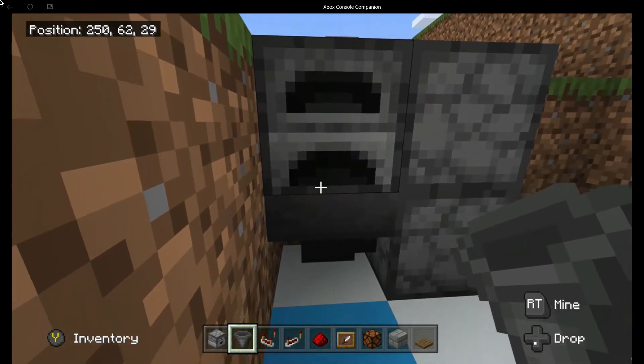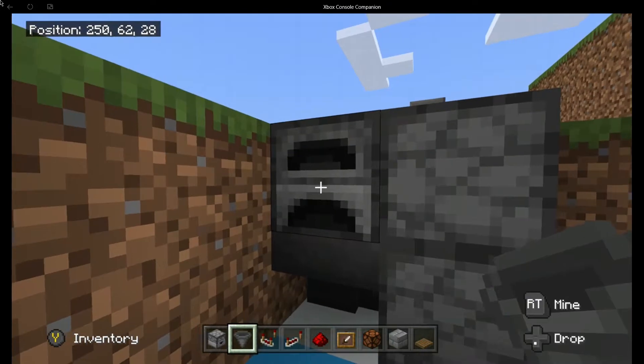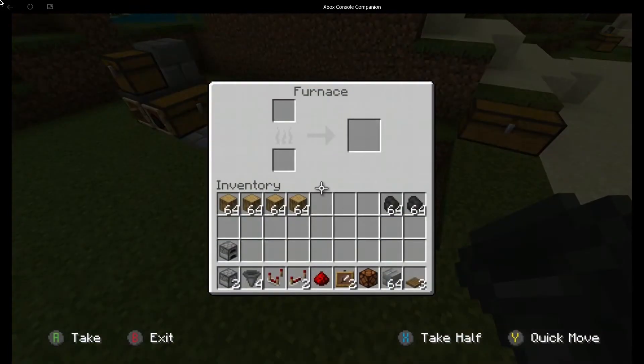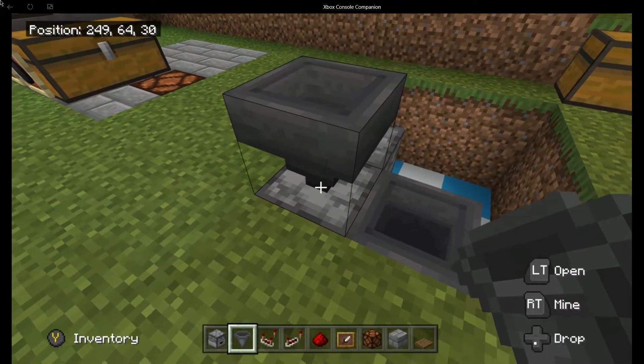You need to place a hopper going into the side of your dropper. This will take items from the furnace down and into the dropper. You need to place one into the front of the furnace, and you need to place one into the top of the furnace. Crouch to place, put one in the top.